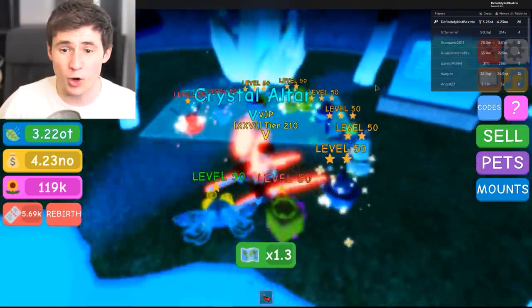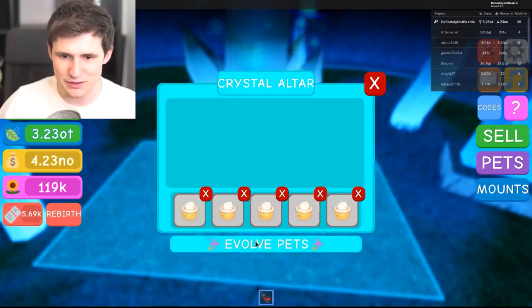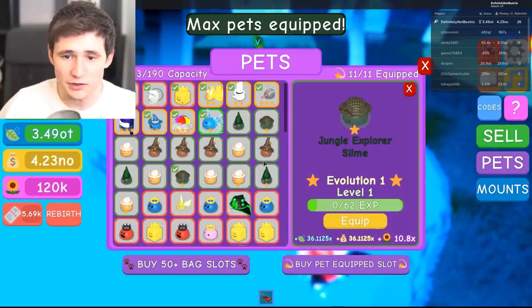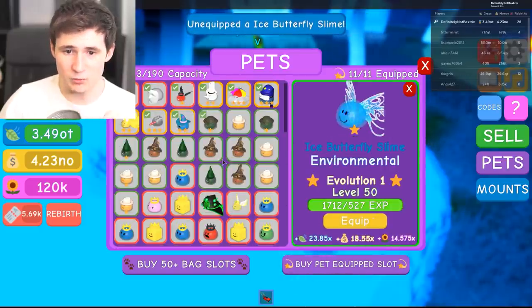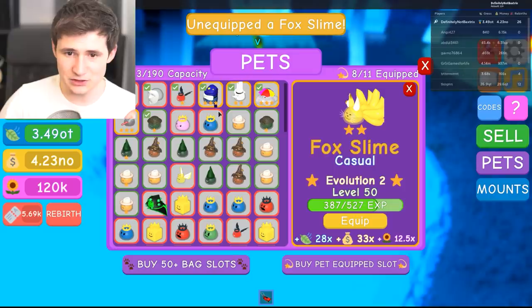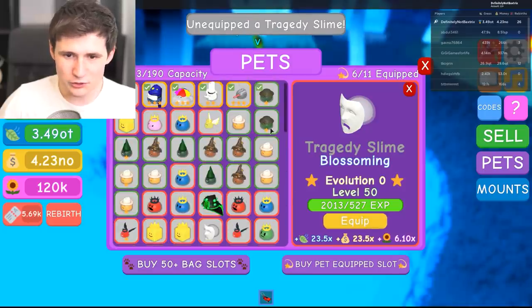I need one more — are you kidding me? One more. Oh man, that would be awesome if I got him. So these are the pets we got — this is one, this is two. We can only equip one of them. Oh man. This one's really bad — these are like really bad pets. Look at this guy. What is he doing here? Useless, all of them are useless. Even this one — is this a joke? What are you doing here?